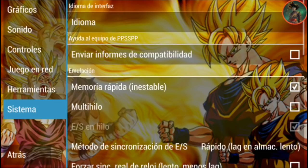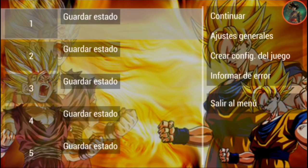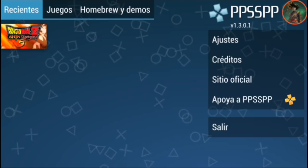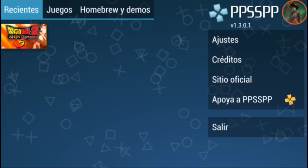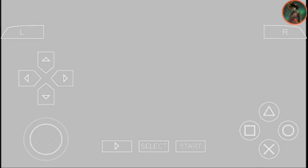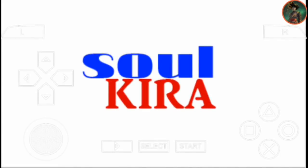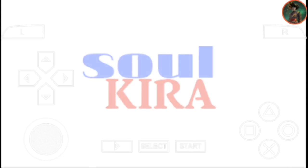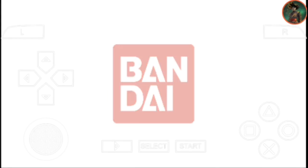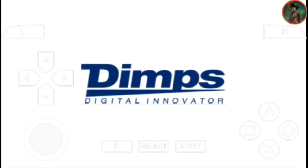Most games — about 99% — support this language. So press the back button, then go to the main menu. Then open the game again and rapidly click the start button. The magic — wow, it's running!